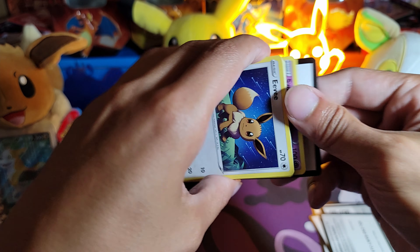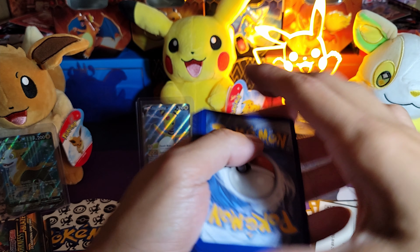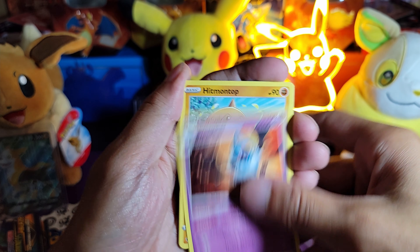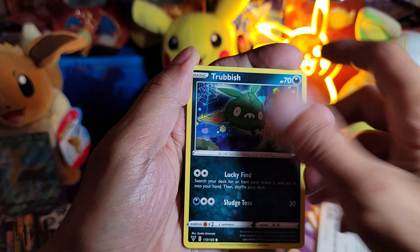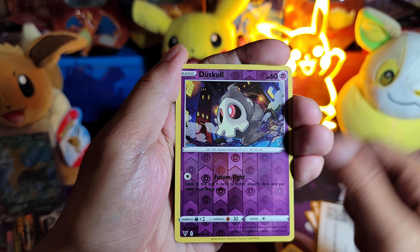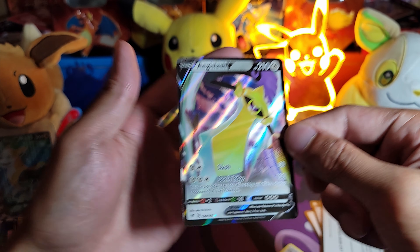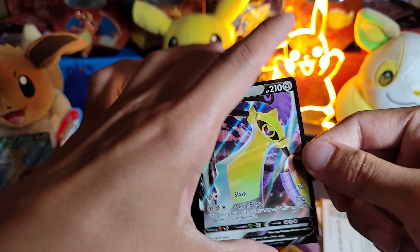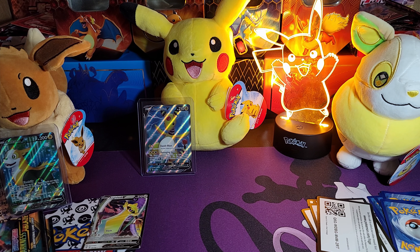Code card. One, two, three, energy. Flip — Swoobat, Hitmontop, Sirfetch'd, Eevee, Treecko, Shuppet, Snoodle, Riolu, Duskull, and a Full Art V Aegislash! I don't think I want to double bag this one. I'll put it in the binder though — I might have it, I might not, but I'll put it in the binder.